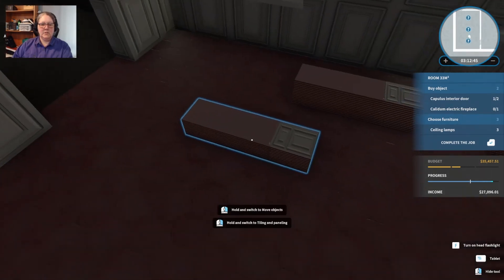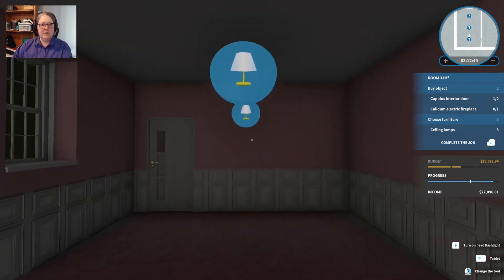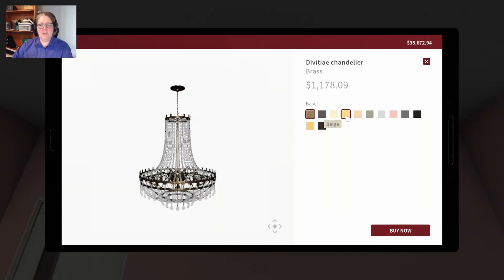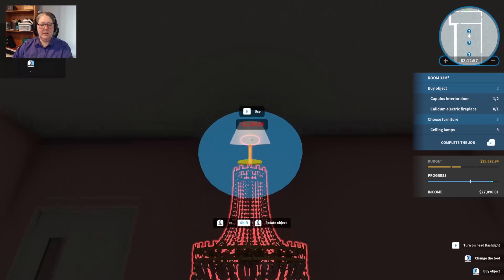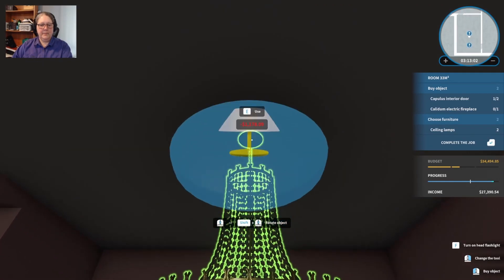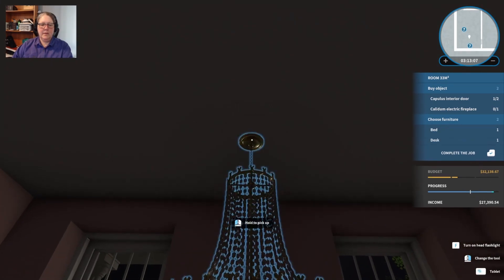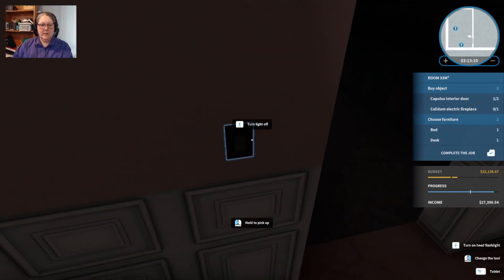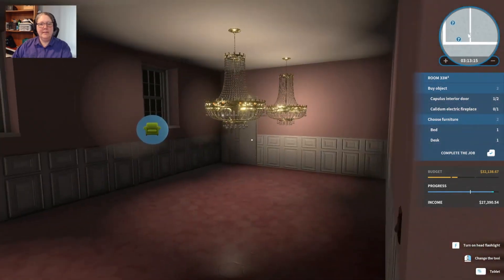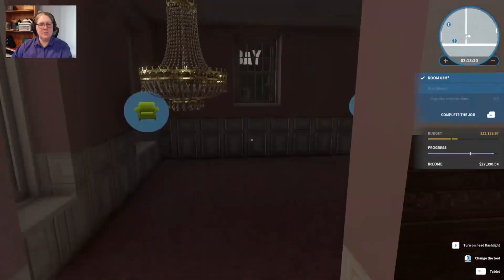We're going to zap these away and get a little bit of our money back. We weren't that far off. Here are our light finishes. I'm going to go with this because I like it and it's a big room. Blah blah blah, I just want an excuse.